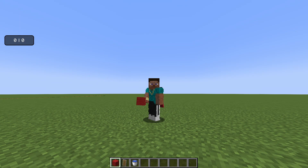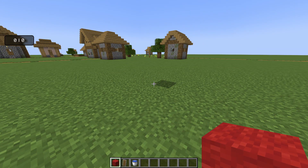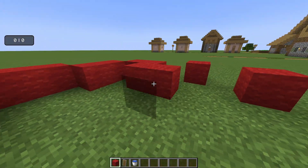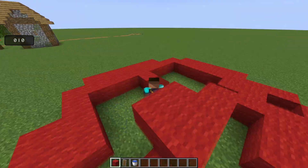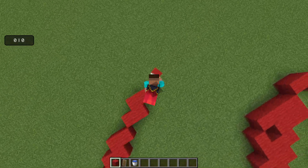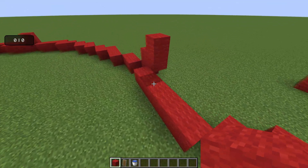Hey guys, I think I just found one of the most game-breaking things in Minecraft Java Edition. This allows you to click 20 CPS with your right click, and it's just so amazing for bridging and everything you could possibly think of in-game.